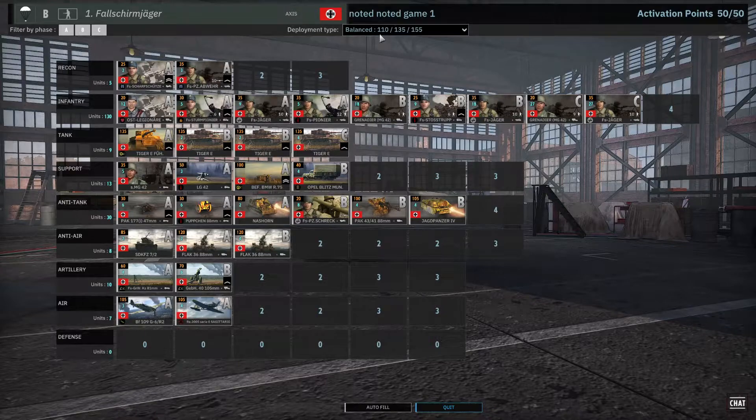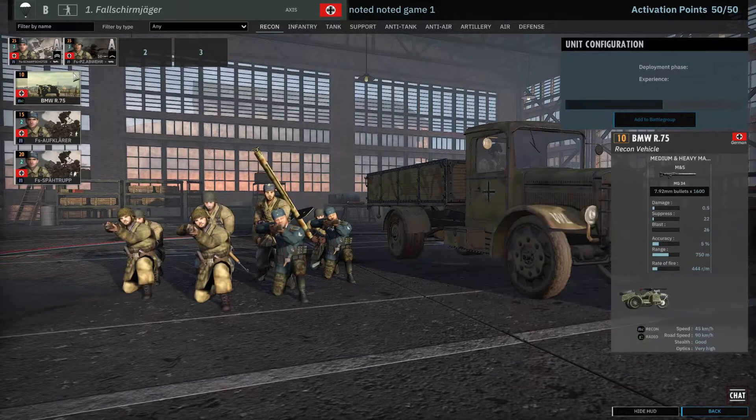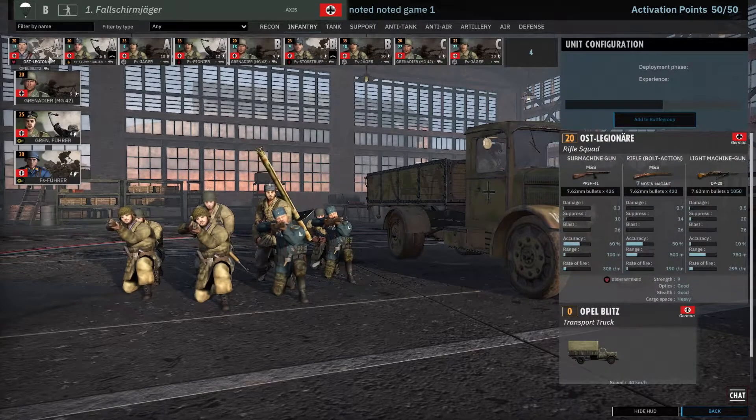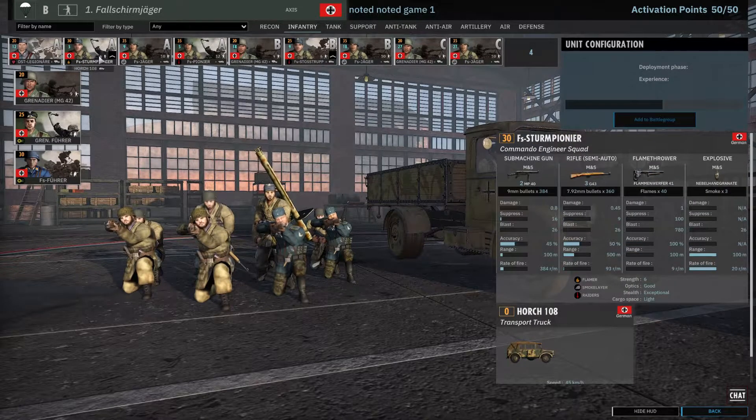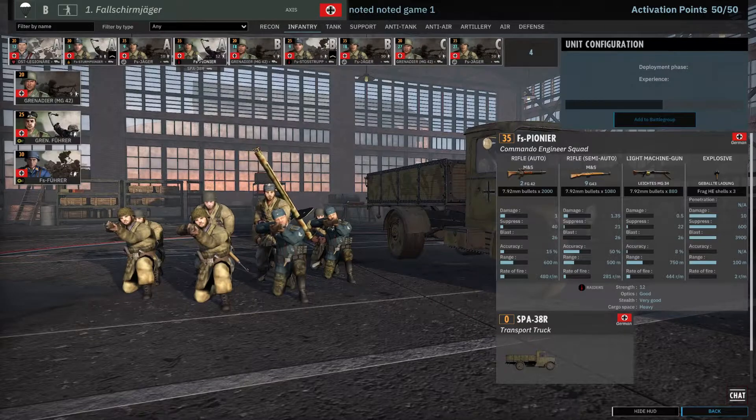Noted is playing the first Fallschirmjäger. They are quite strong in the tank compartment for an infantry division. He's got Scharfschütze and nice Panzerabwehr units with a Panzerschreck at 250 meter range, 10-man squad, quite beefy and very versatile. Infantry-wise he's got Ostlegionäre to start with, Sturmpioniere for close combat, and then the Jäger — basically his line infantry with two heavy machine guns, a pretty good unit, and some Fallschirmjäger units on top of that.